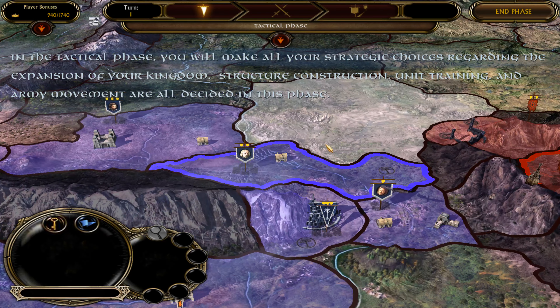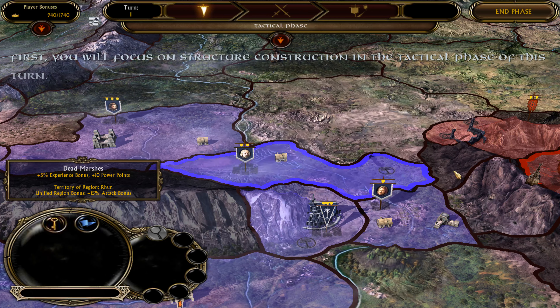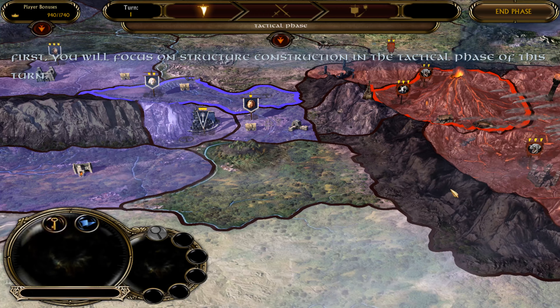To zoom in and out of the map, push the mouse wheel forward and backward. To scroll through the map, push your cursor towards the edge of the screen to move in that direction. Try moving around the map now.